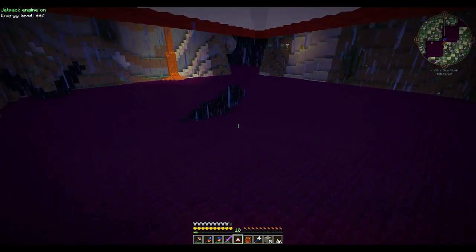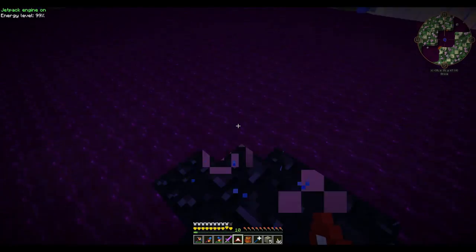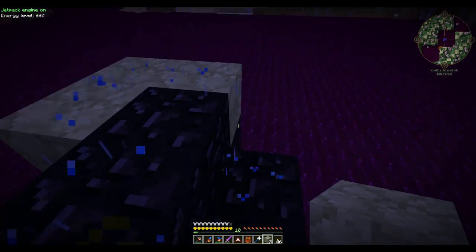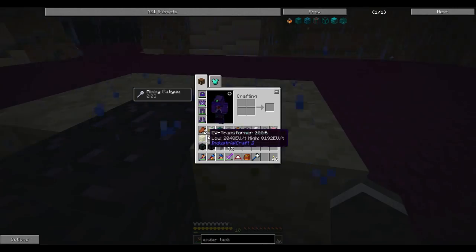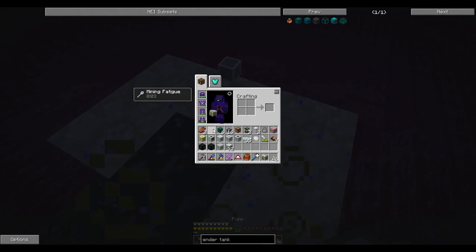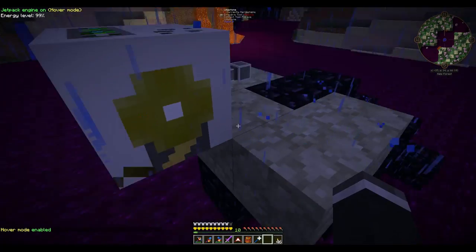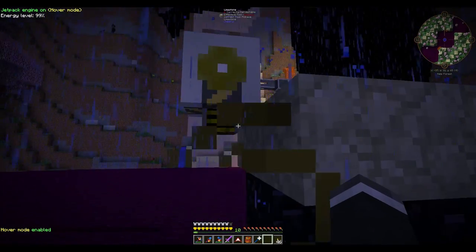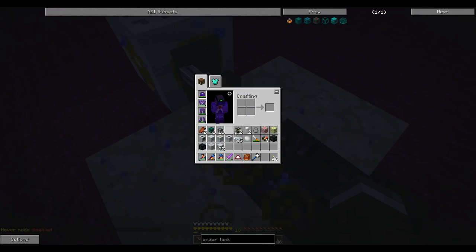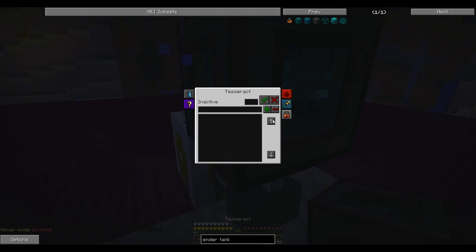I'm going to go ahead, stand right on this obsidian, and place down some of these lime blocks I just mined. We're going to go ahead and get ourselves one of these pressurized fluid conduits. We're going to fly off a little bit and place this right there. Now we do need to get power over here, so — Tesseract, owner only.